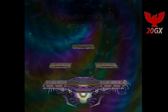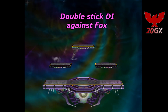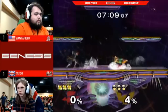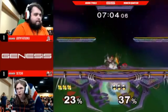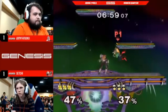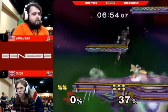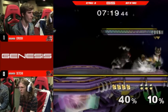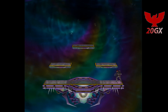Hey guys, Sechi here and today I'm going to be going over double stick DI, and in particular how it can be used against Fox. I recently competed at Genesis 5 where I made my first top 100 upset by beating Fat Goku 2-1. In our last game he got an up throw and sent me to the side platform, from there I double stick DI'd off his tech chase up air and did a slide off up air grab where I then tech chased him to death. This swung the momentum of the set and contributed heavily to my win. I also utilized the technique in my set against Crush. I've yet to see any other players implement the technique against Fox as I have, which is why I'm going over it today.